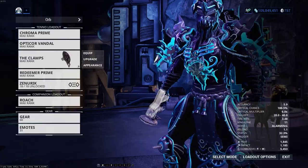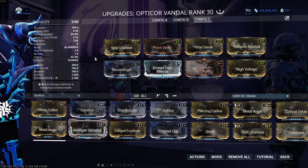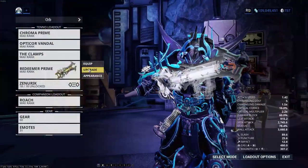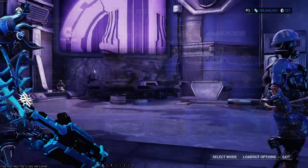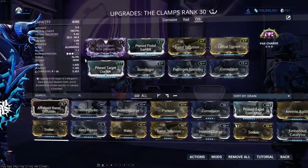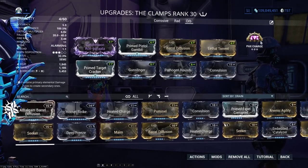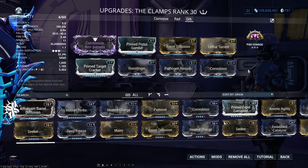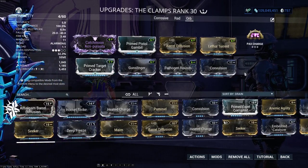A couple of things to note: as always with Chroma, you do not need flat damage mods on your weapons when using Vex Armor, as the Vex Armor damage bonus overrides any base damage increases from your mods. So skip Serration, Hornet Strike, and Pressure Point, and opt for more elemental damage or some quality of life, like fire rate for the Catch Moon. I also highly recommend Pax Charge on your kit gun if you bring one, since it keeps you from ever having to worry about reloading your secondary, which can save some serious time in a pinch.